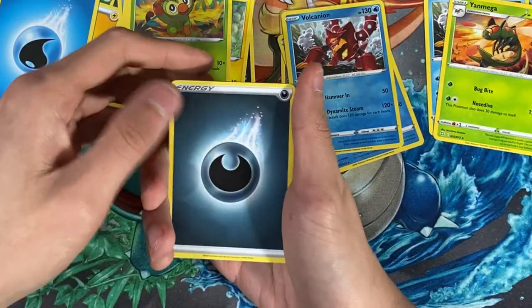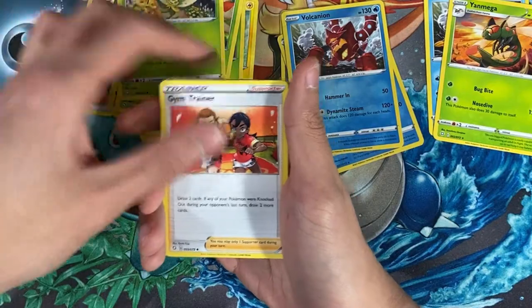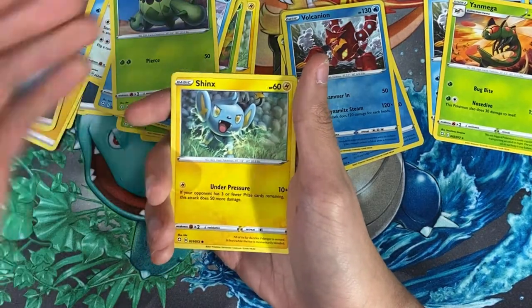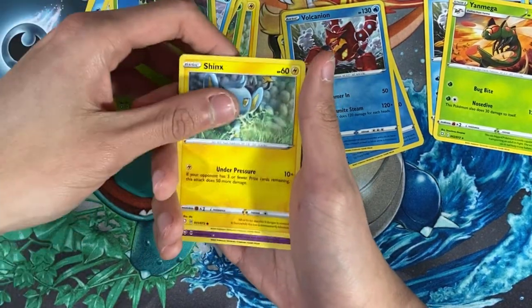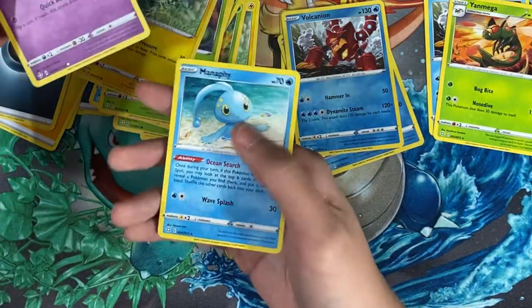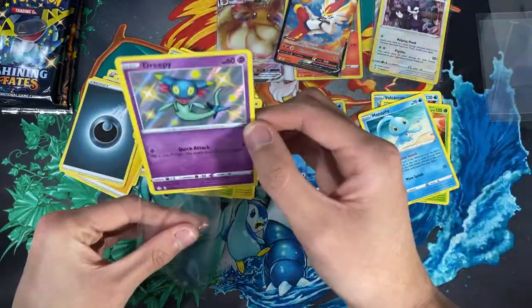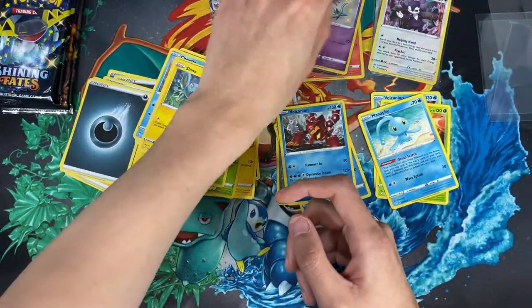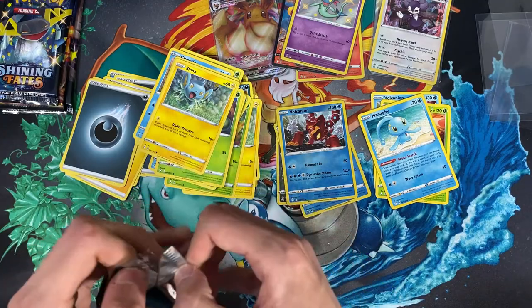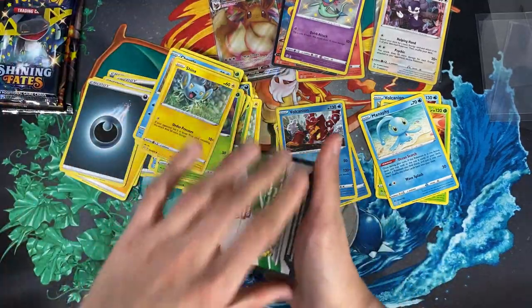Pack five: Eldegoss, gym trainer, Chewtle, Eevee, Horsea, Cacnea, Stonjourner — looks like I'm getting the same common cards repeatedly. Then we have another shiny — shiny Dreepy! Look at that! And for the rare: Monferno. I forget the exact number of shiny Pokemon in this set but I think it's over a hundred. This set is so hard to get right now — I struggled even with pre-orders. I'm just thankful I managed to get these.